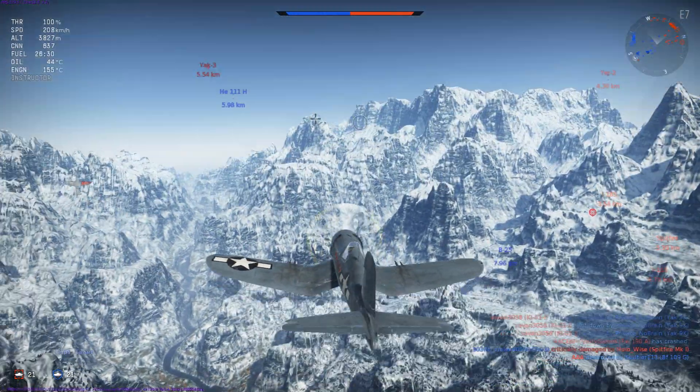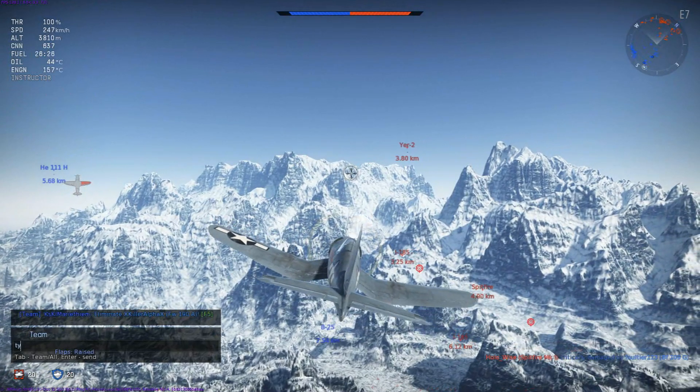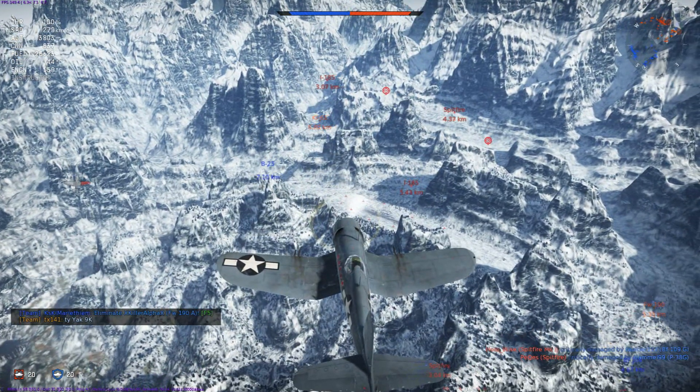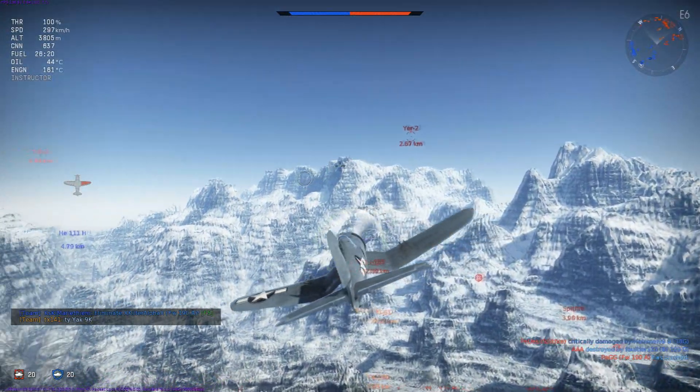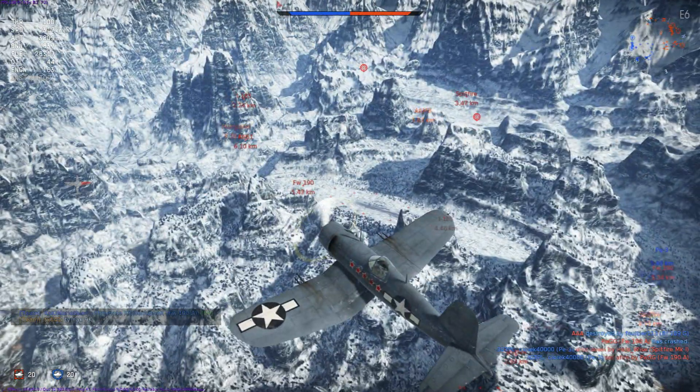Leveling out to pick up our speed, we are confronted with a dilemma. An enemy Yak-2 has arrived, the second of which in the game we've seen so far. Do we go for them or do we go for someone else? Very quickly the decision is made for us by an enemy I-185 that comes directly towards us, as you're going to see.